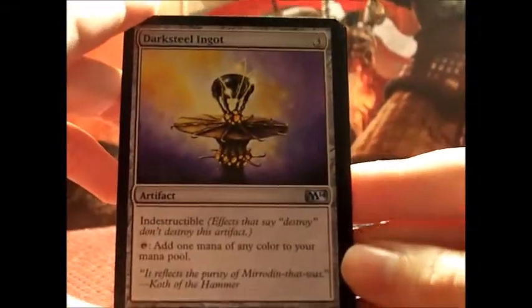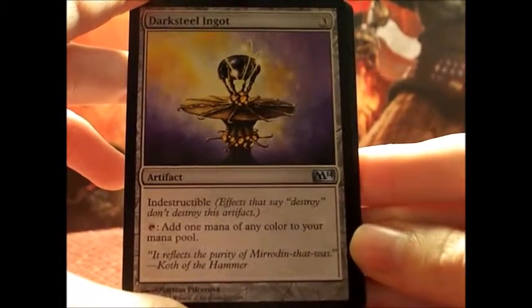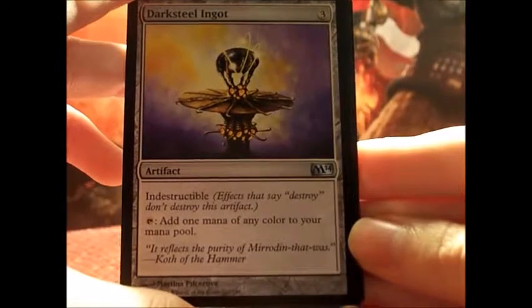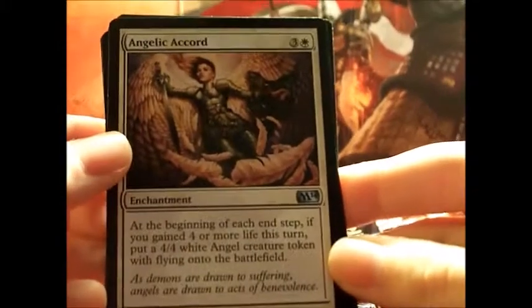On to the next one. Darksteel Ingot — it's indestructible and if you tap it, it adds one mana of any color to your mana pool. I always like cards like that. Another Angelic Accord — nice! At the beginning of each end step — I already read it for you.